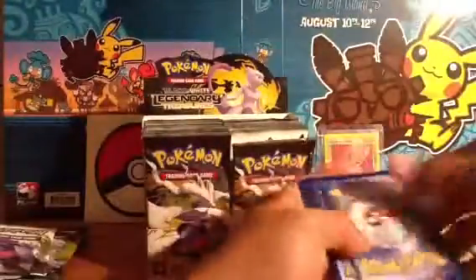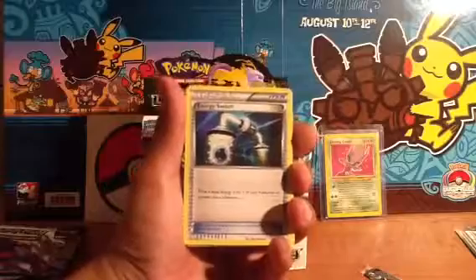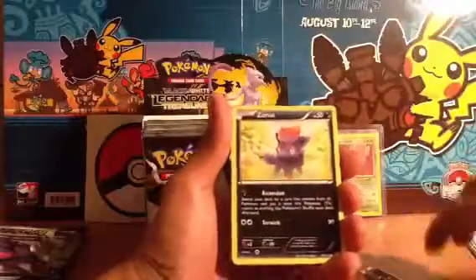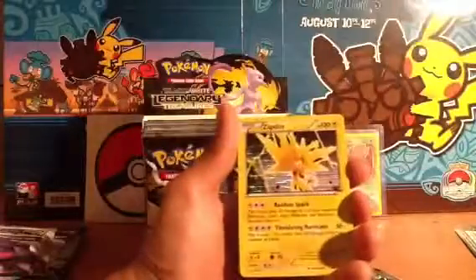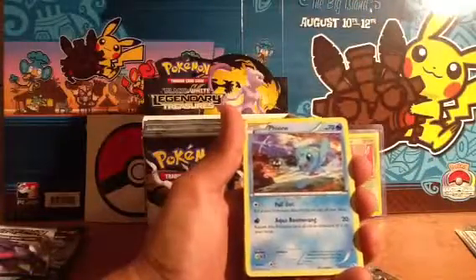Next one is a Genesect pack. One, two. Energy Switch — really excited about this card being reprinted, awesome card. Another Spiritomb, very nice. Zorua, Soleus, Tepig, Temple, nice Zapdos.